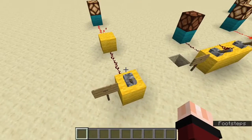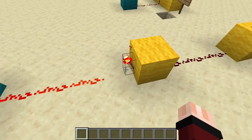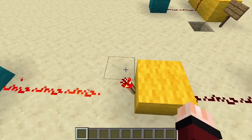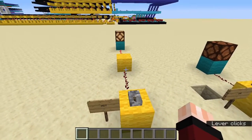This is your basic NOT gate, and all it does is if this input line is on, then this is off. It's a signal inverter. So if this is on, then this is not on. If this is not on, then this is on. Lever on, light off; lever off, light on.